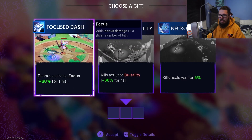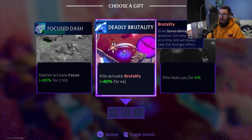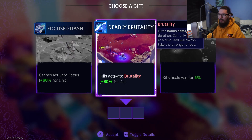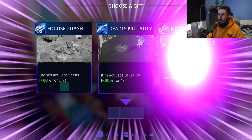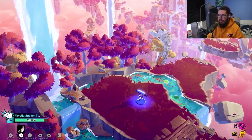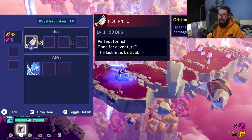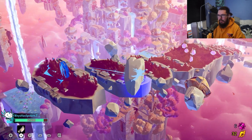So we've got three gift options: Focus Dash — dash activates focus for plus 60% for one hit; Deadly Brutality — kills activate brutality plus 60% for four seconds; or kills heal you for four. I'm going to go for kills heal you for four, because if you're in a battle with loads of adds you'll keep recovering health. So we've got a fish knife and a max of three gifts at the moment.